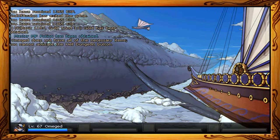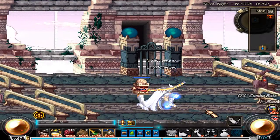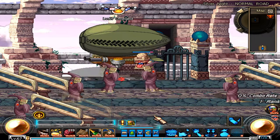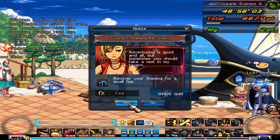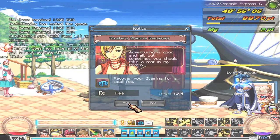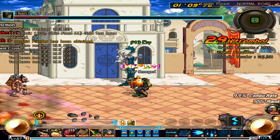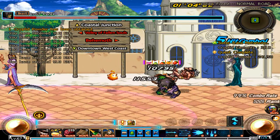A way around this is to, of course, enter a stage, transform into a monster, quit, and then wait, and there you have it — you have the ability to transform into a monster while in Town Invasion.